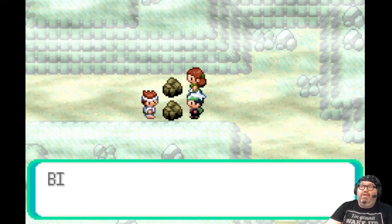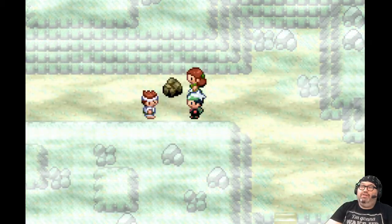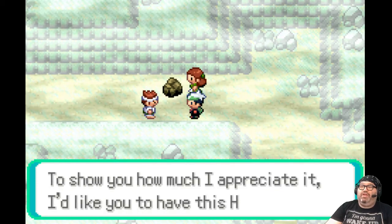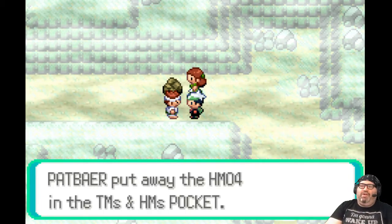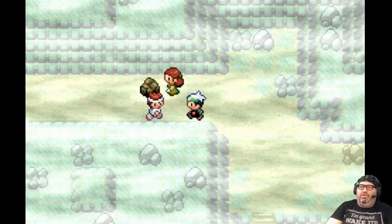This rock appears to be breakable — hell yeah, Rock Smash! Big Eyes, smash it with your big eyes! Wow, you shattered that boulder block in the way. I got HM4, which is Strength. I think I have to go to another gym before I can use it outside of battle to move boulders, but I can teach it to a Pokemon right now.